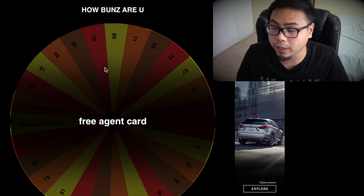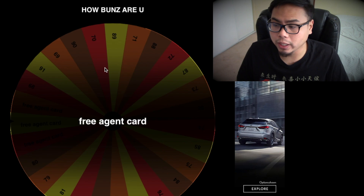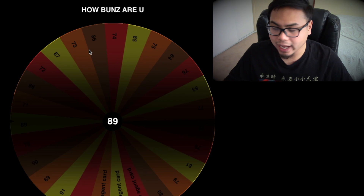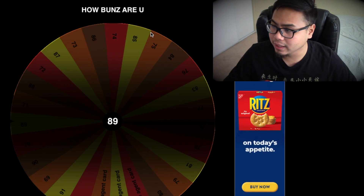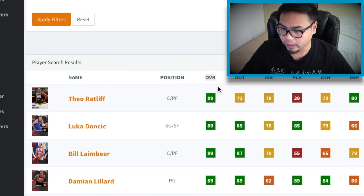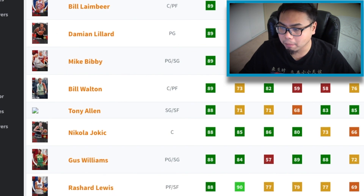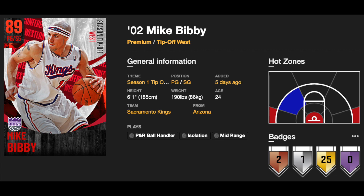For our last spin we're back at the point guard position. Our backup point guard right now is Ty Jerome, a bronze player — it's got to be better than Ty Jerome. And yes it is — 89 overall point guard, let's go! That's the second time we landed 89 today. There's a Damian Lillard but I don't have that card. The other 89 point guard is Mike Bibby — I will absolutely take Mike Bibby on my squad, way better than Ty Jerome. Welcome to the squad!